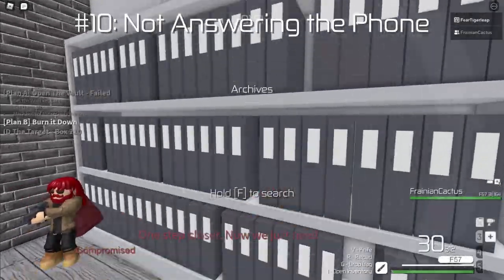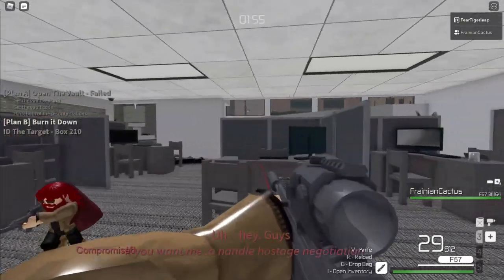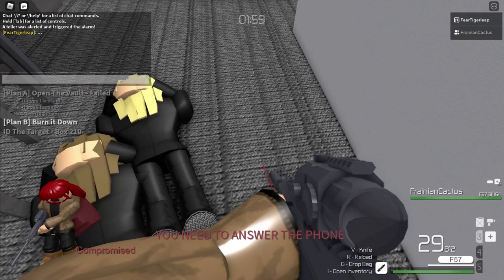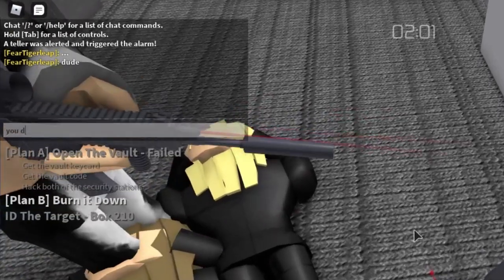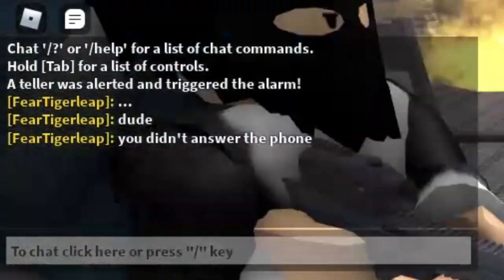Number 10: Not answering the phone. In the Deposit loud, if you don't answer the phone in time, then the SWAT assault will arrive immediately, which is a pretty big setback. Also, Rose yells at you and you can play the blame game with your teammates for forgetting to answer the phone.